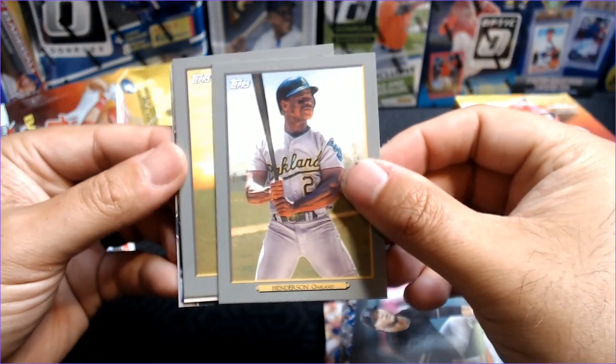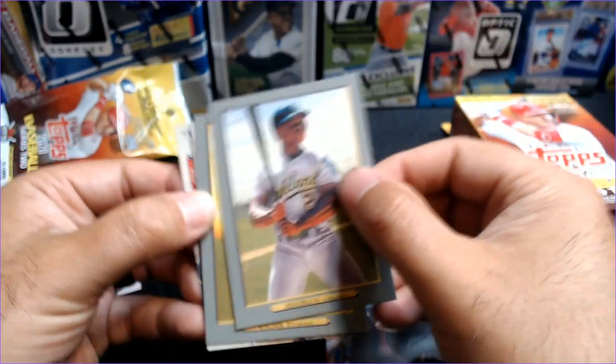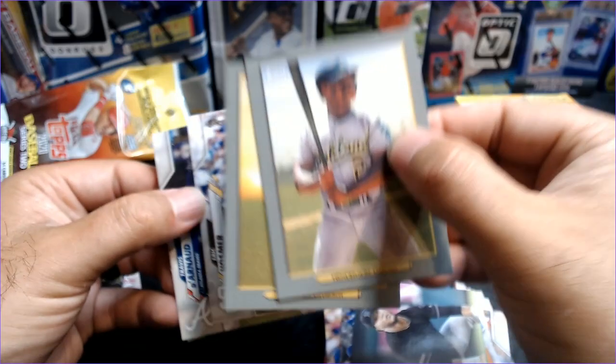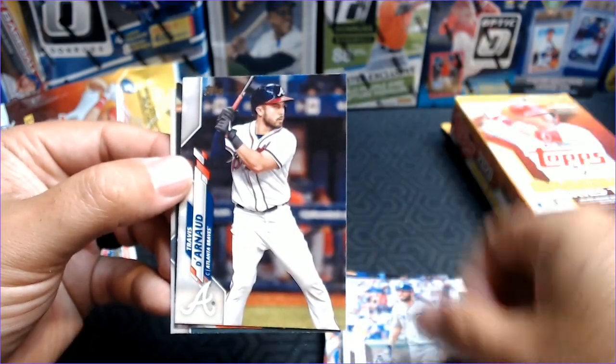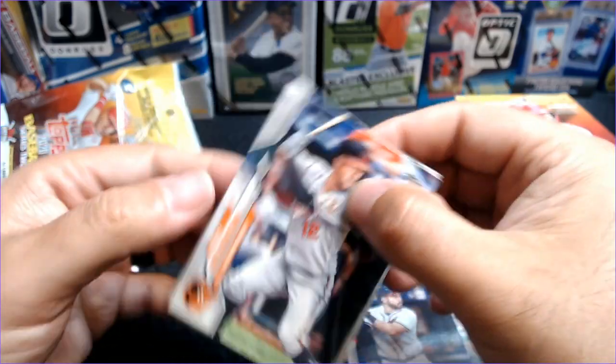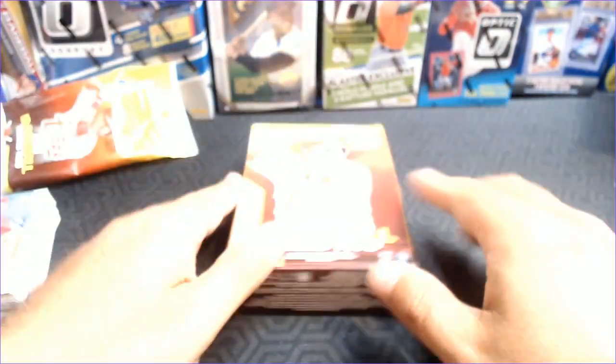Rickey Henderson Turkey Red, and then a Honus Wagner Turkey Red. So these Turkey Reds seem to be — every one of them has been a throwback. There's Eric Hosmer, Travis Darnod, Steve Wilkerson, and Dylan Bundy.